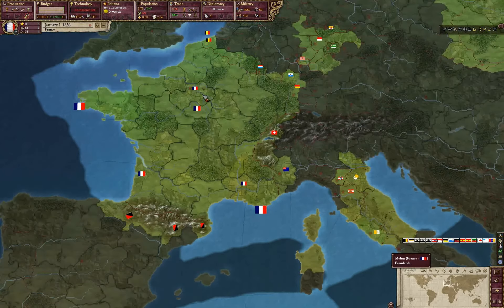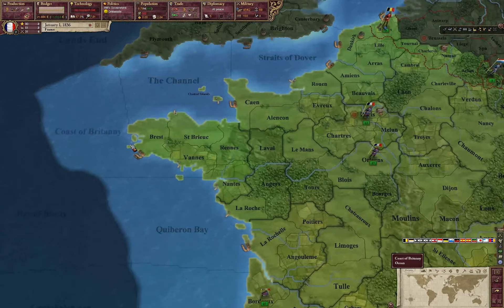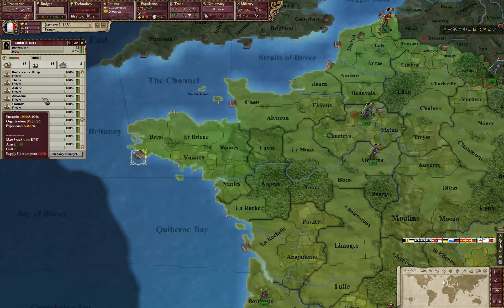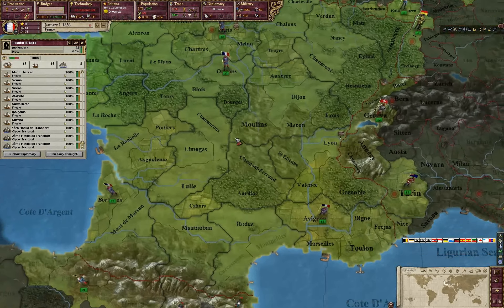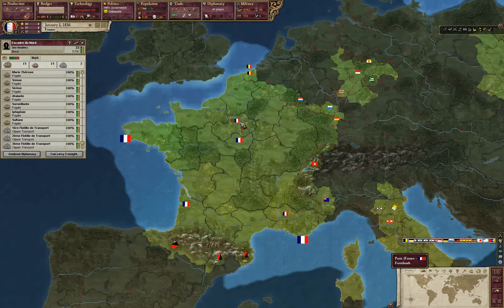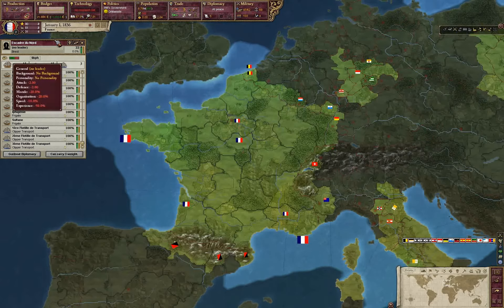France — the greatest nation that's ever lived. See, these flags actually grow proportional to army strength. Look at all these frigates and man-o'-wars here — there's 27, there's 12. Now when you zoom out, you clearly see the difference: this one bigger, this one smaller.